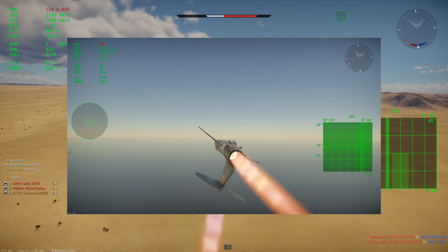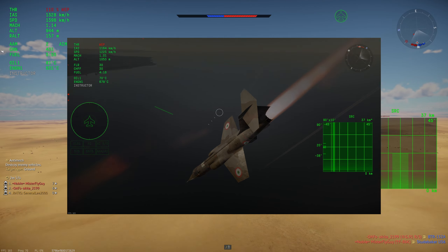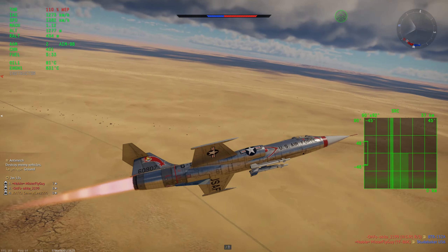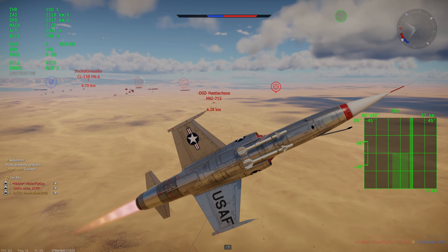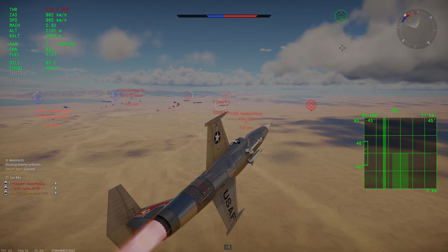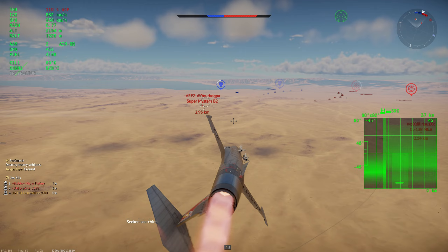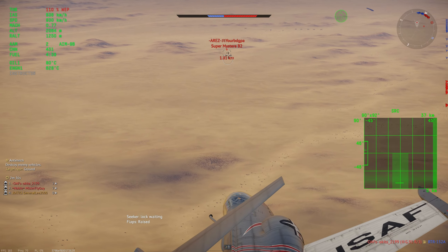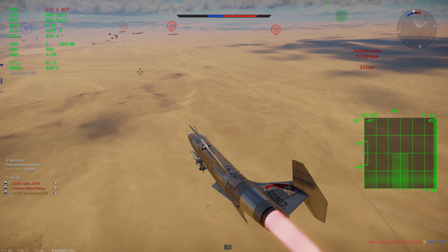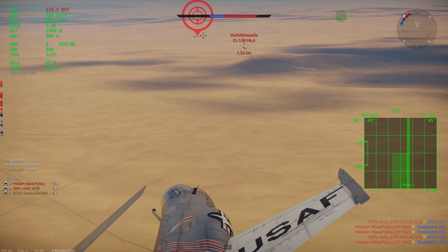Previously the F-104 had some really good high-speed turn rates — you could hit 12, 13, sometimes 15 Gs depending on your speed, and it was pretty agile. You can see right here I'm pulling 9, maybe 10 Gs now. That is almost 50% less than I would have been pulling at that speed previously. And as I'm doing it, that energy retention is coming into play — I'm already all the way down to 0.75 Mach after just doing a simple 180. So to put it simply, you now turn much worse at every speed, and you bleed a lot more speed while doing it than you did previously.